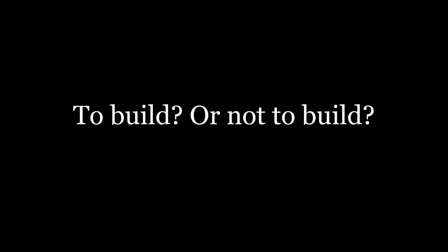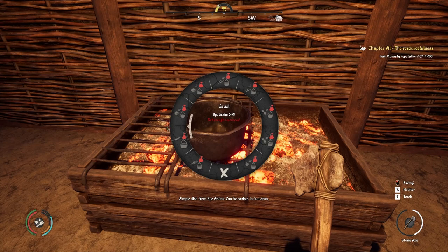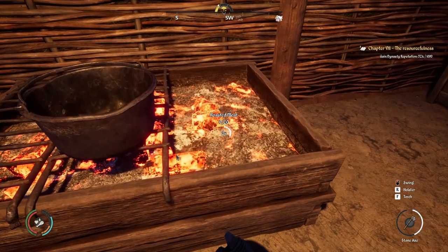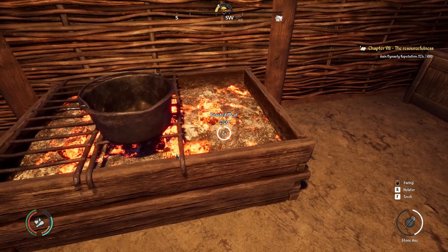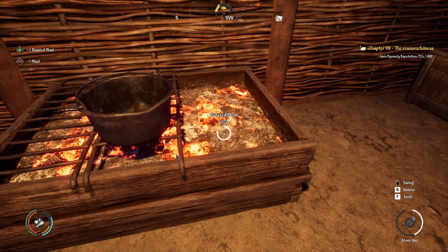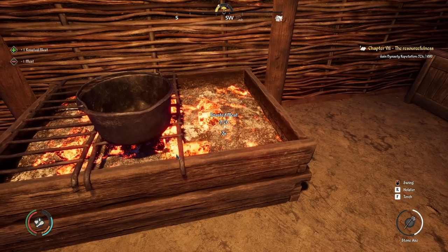Now onto the crafting buildings. These generally allow you to create new or advanced items and equipment, but they do require resources quite often. This is where you have to question whether you have enough of an industry set up to support the resources needed to make it worthwhile, or whether you're better off going to a merchant that sells the item and buying from them. You'll find that each village around the map usually has one of the specific industries — one town has a smithy, one has a tavern, one has a sewing station — so you can go and buy these items as one-offs if you don't have the building in your village.